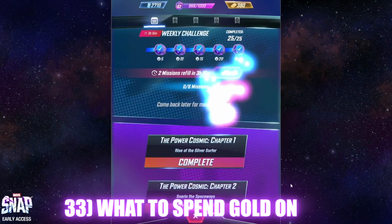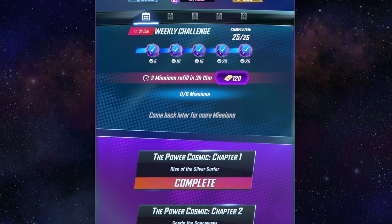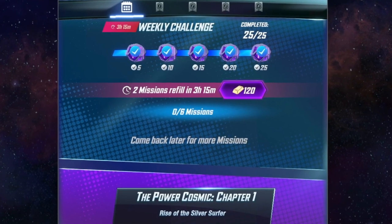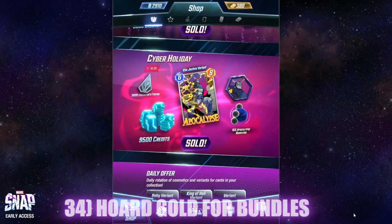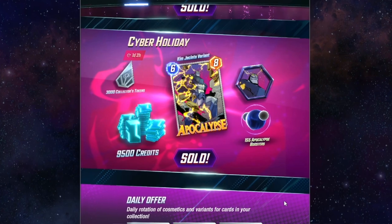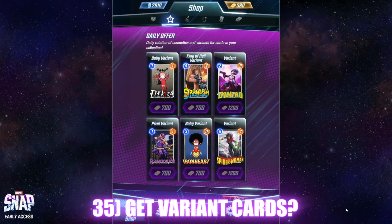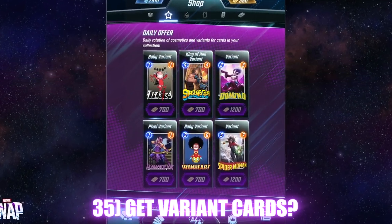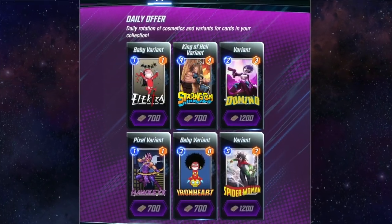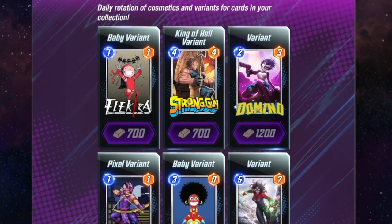For gold: in the past the best way to spend it was buying credits or refreshing daily activities to advance your collection. A lot of people now save gold for the big 7,500 bundle which had 9,500 credits and 3,000 collector tokens — the collector tokens are very valuable. You could also buy variant cards, but that's strictly a cosmetic upgrade. You won't see cards you don't have in the store — they're just variants of cards you already own — so spending on variants won't increase your performance.